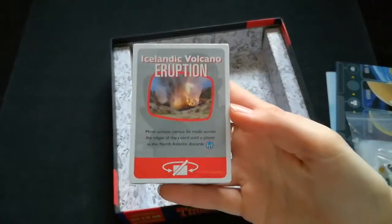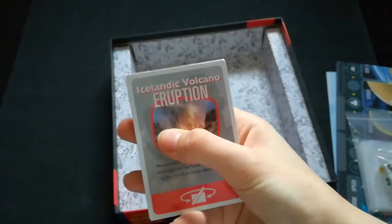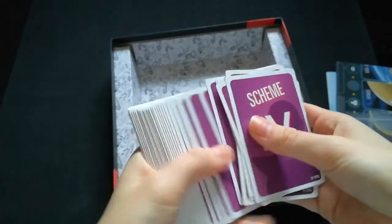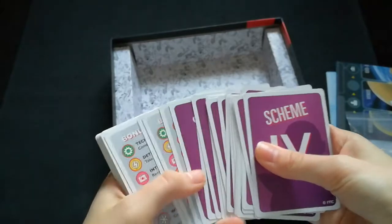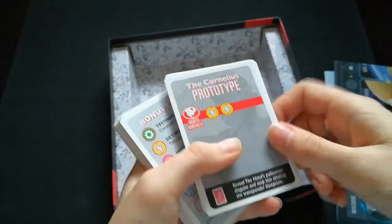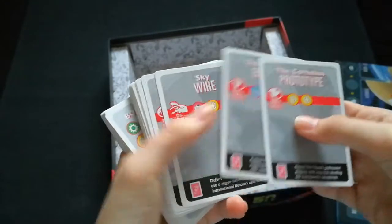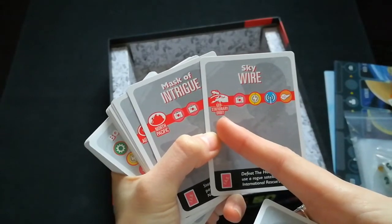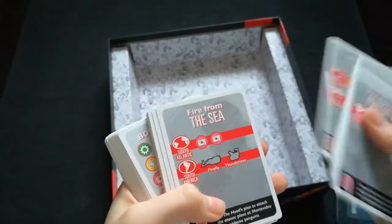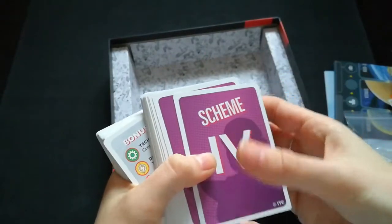Here we have a second deck of cards with all scheme events in. In this deck we have scheme cards which are put in place by the Hood — you can see the Hood's figure on the back of the cards. This is what you need to complete it: you need to have someone in North America with two of this type of token. Some are more complicated — this one needs to be in geostationary orbit and have all four of these tokens. They get more complicated as they go up, numbered one, two, four. I believe there's also a promo set of these in the Board Game Geek store.